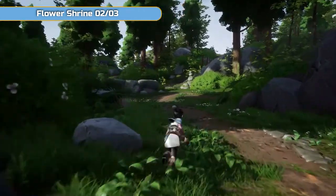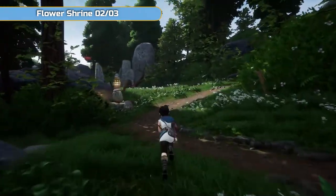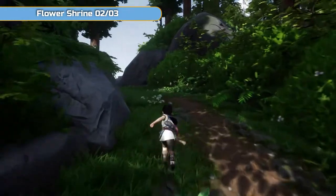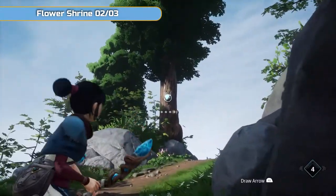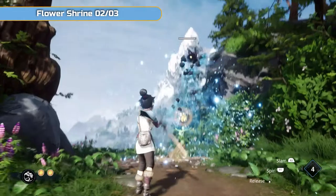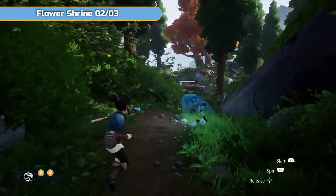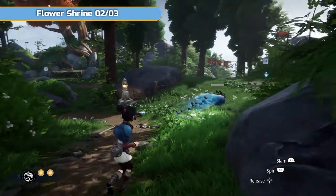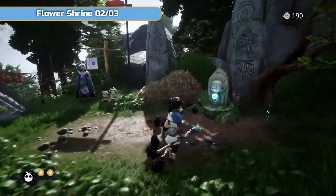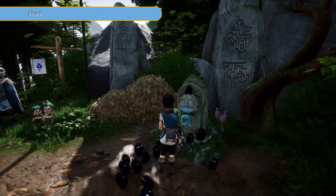Now I'm going to unlock a flower shrine, which is back up towards the start. There it is, all covered in nastiness. The water you need is up here in this tree. It can be a bit tricky to control with the stick, especially when it's close to Kena herself — the camera has a bit of a moment, so try and keep this thing as far away from you as possible. Once you just kind of expose it like that, it's counted. Interact with it if you want the crystals. So that's two flower shrines down.